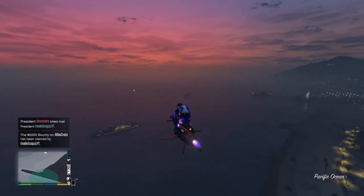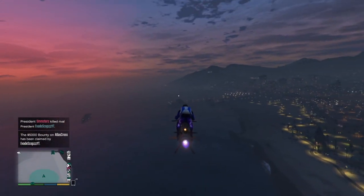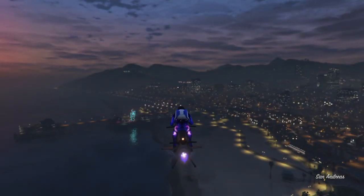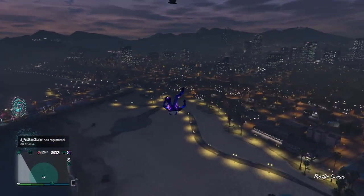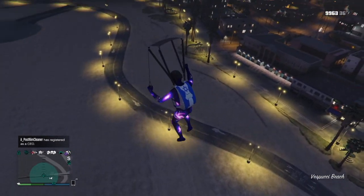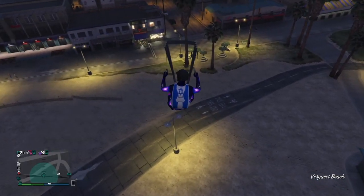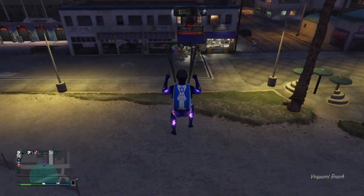Head to the mask store — there's only one in the game and it's on the beach. You're going to parachute out and land right in front of the mask store. If you're not right in front of it, it will not work, so that's important to know.